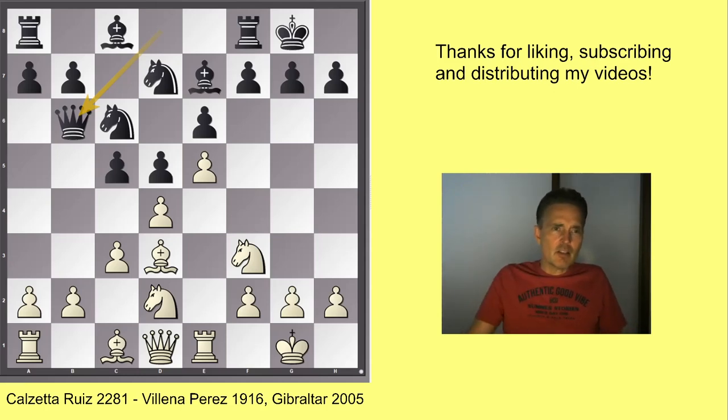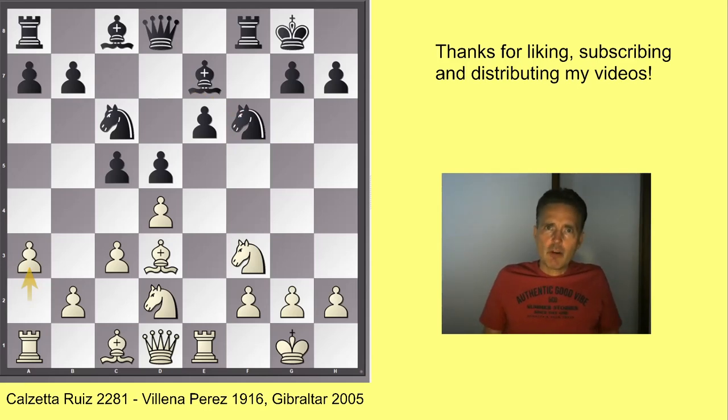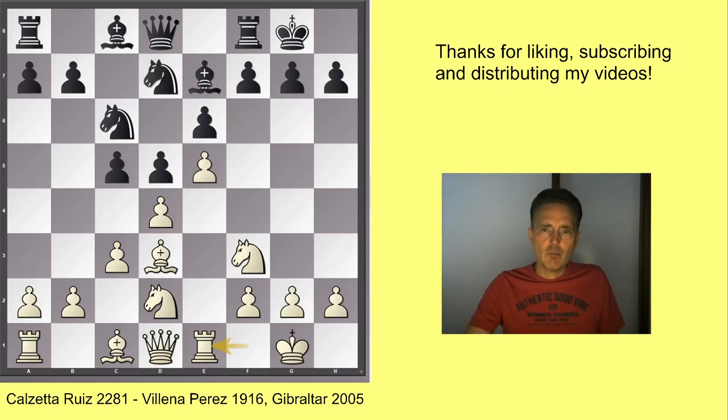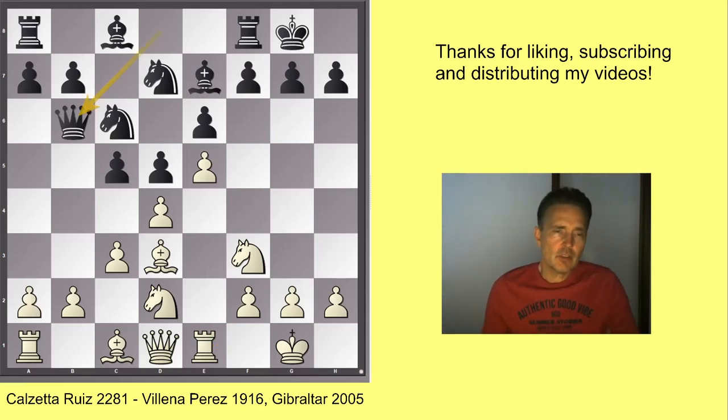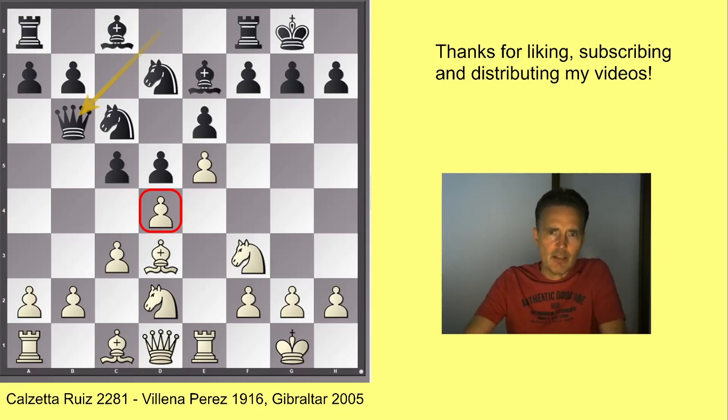Now black played queen d6, but this already was a severe mistake. This position already doesn't tolerate any mistakes anymore — the margin of error here is very slim for black. Black is already under substantial positional pressure, and a slight mistake like queen b6 can already lead to disaster. So here, instead of queen b6, black had to liberate his game on the kingside. F6, takes, takes, a3 — here we have a typical sub-structure with a semi-open e-file where the pawn e6 is weak and the square on e5 might be used as an outpost for white's minor pieces.